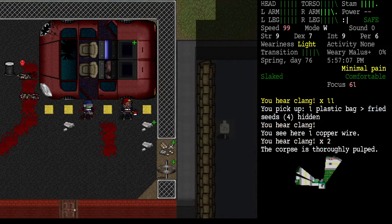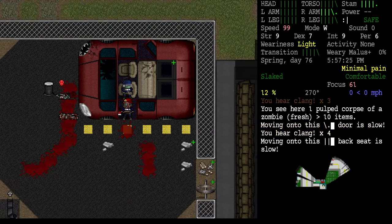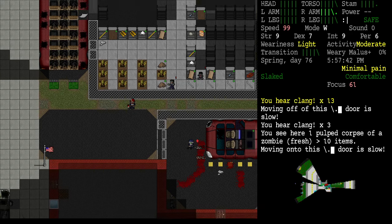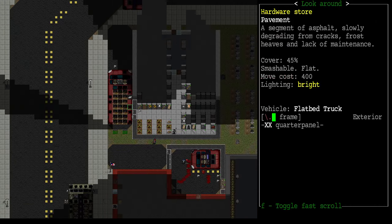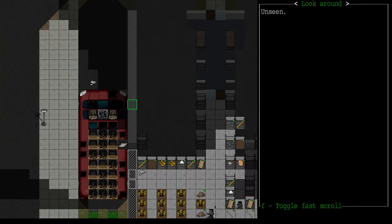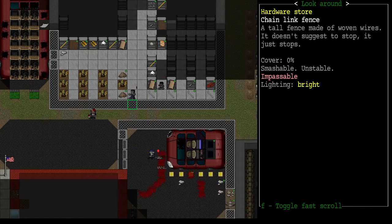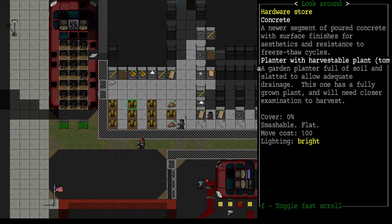Is this a police car? There might be something in the storage compartment — ah, nothing there. We've got two zombies destroying the hardware store, and weirdly this vehicle is blocking the door. It's a flatbed delivery truck. So the front door of the hardware store is over here on the other side.